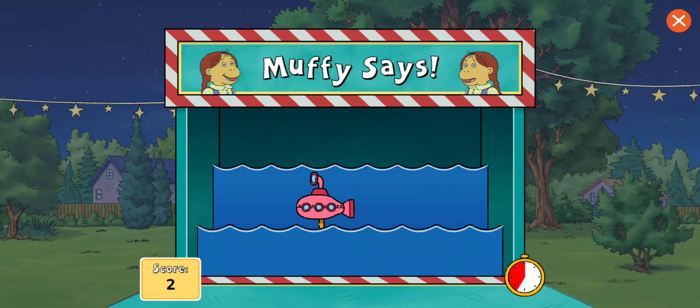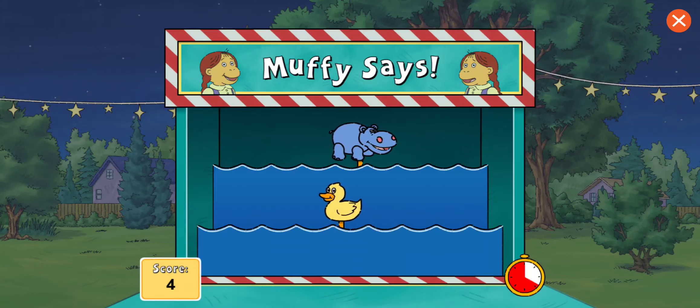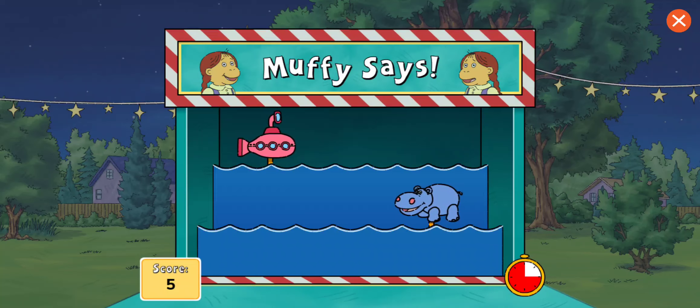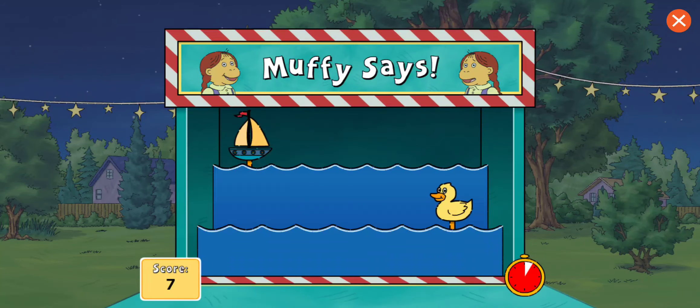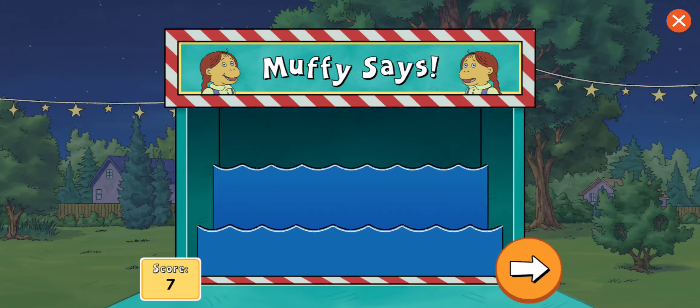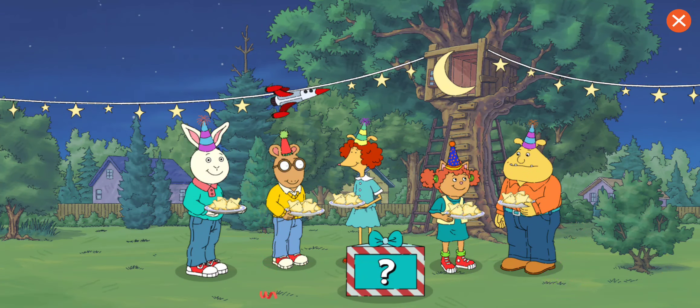Tap the submarine. All right. Muffy says, tap the submarine. Yay. Muffy says, tap the hippo. Excellent. Muffy says, tap the hippo. Great. Tap the duck. Yes. Muffy says, tap the... Time's up! That was fun. Tap the box to play again or the arrow to plan another party.